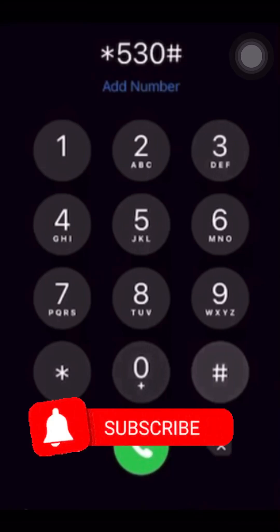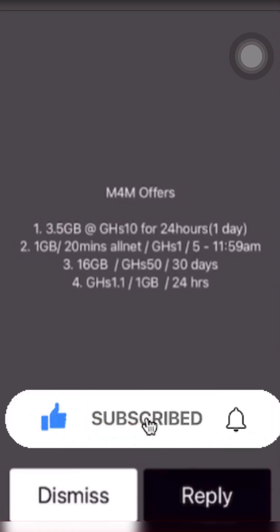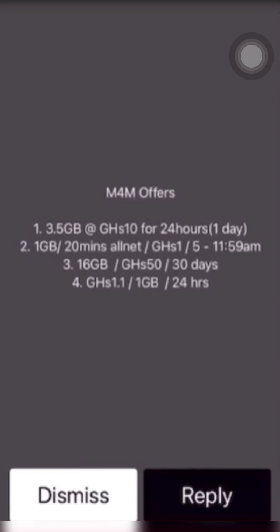Note that these bundles may vary depending on the time you purchase. When you dial star 530 hash, you'll notice you have the M4M Office option: 3.5 gigabyte data for 10 cedis, lasting for one day — similar to the MTN zone bundles, but for MTN zone bundles you wouldn't get 3.5 gigabyte for 10 cedis. Then there's 1 gigabyte data plus 20 minutes all-nets for 5 cedis, valid for 24 hours. There are also other options available at various price points.